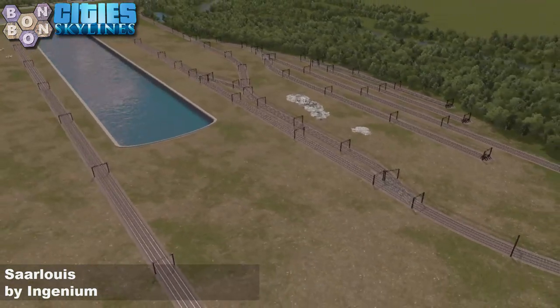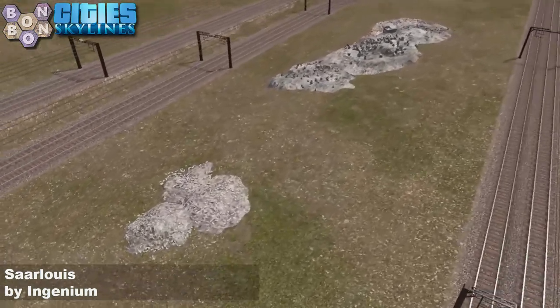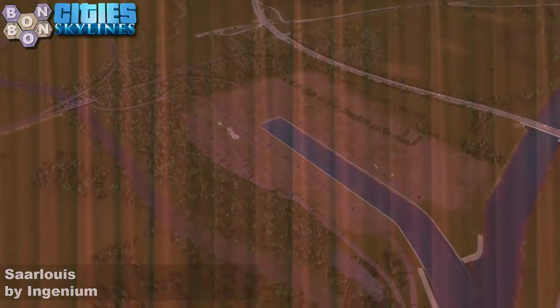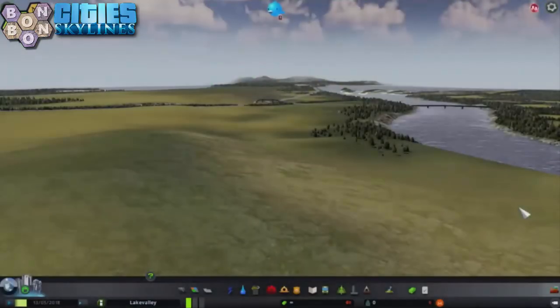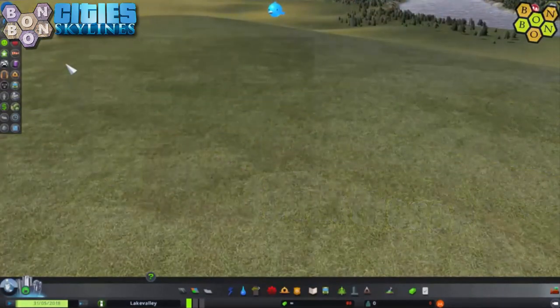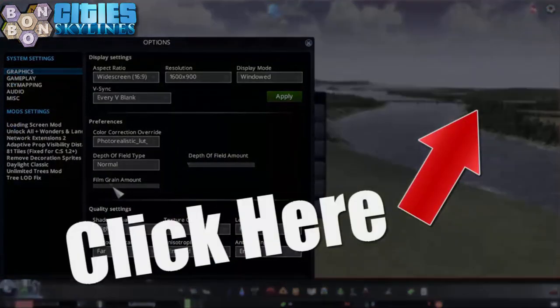We have this harbour area here. I quite like the use of these dirty, gravelly-type assets — vanilla ones. We'll talk more about those after the intermission. Are you confused by all those buttons running along the top and bottom of the screen? Then you need BombBombie's beginner's guide to the user interface — click the information button now.